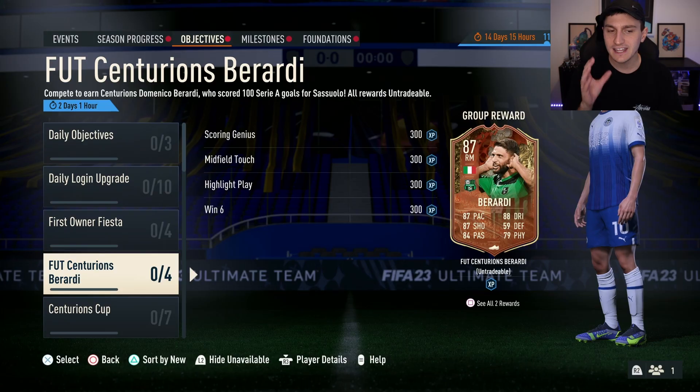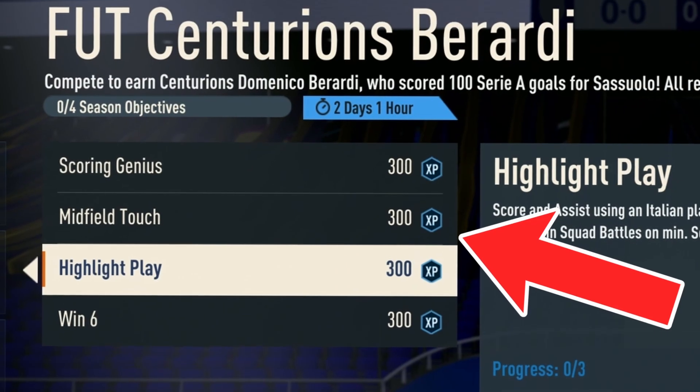Basically, the first way is grinding out as many objectives as you can. This is usually the first thing I look for if I'm doing a road to glory, a timed challenge, whatever it may be. I've searched high and low for different methods — for example, completing individual plays will give you easy packs.